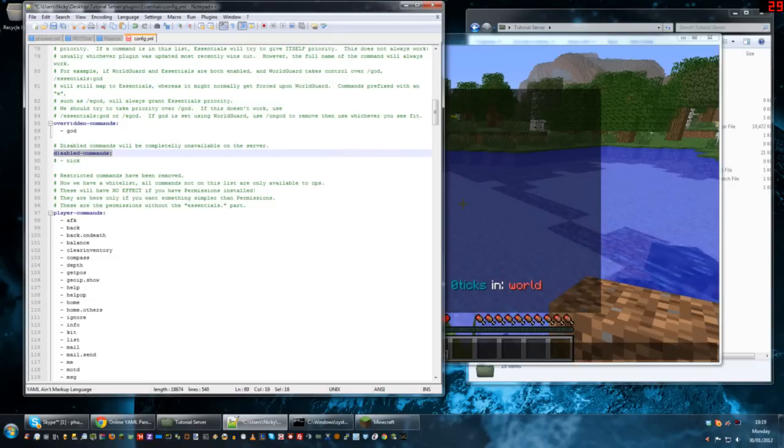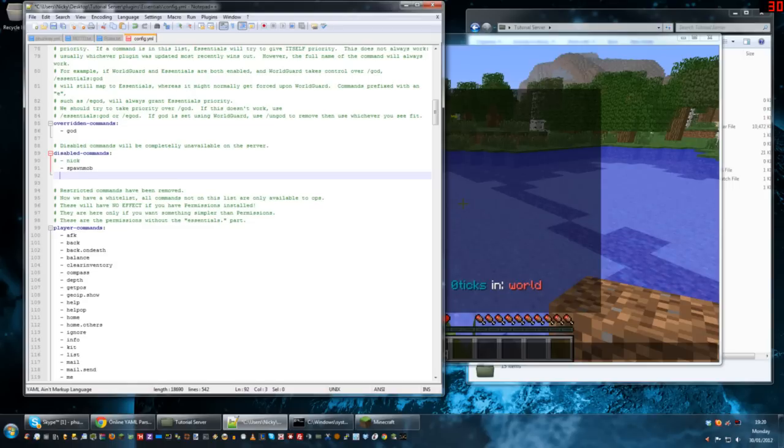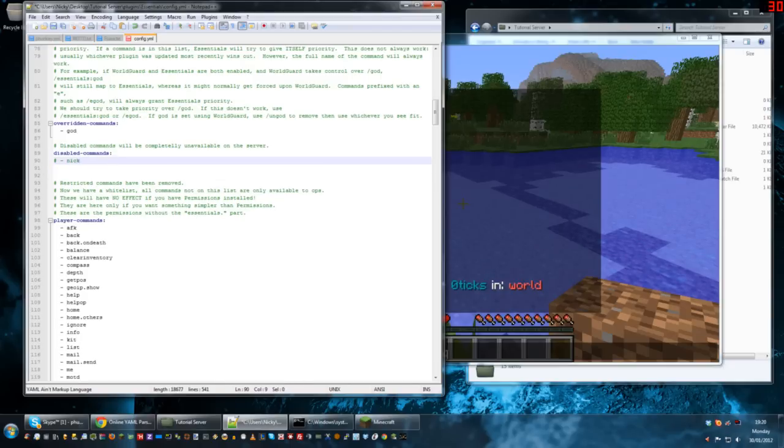You can disable certain commands here — for example if you don't want admins changing nicknames of other people. Right now that's got a hash or pound symbol at the front so it's not enforced, but you could delete that if you didn't want them to use that command. You can also add your own. The space formatting is important — you've got to follow the format above it: two spaces, then a hyphen, then another space, then the command. For example, if you didn't want them to use spawn mob, you'd type that in. When you reload the config, nobody will be able to use the spawn mob command.